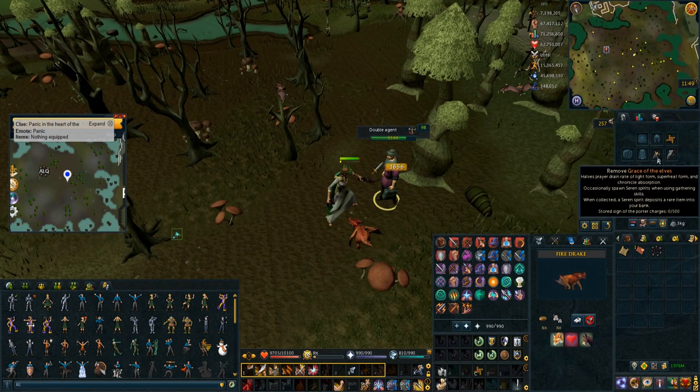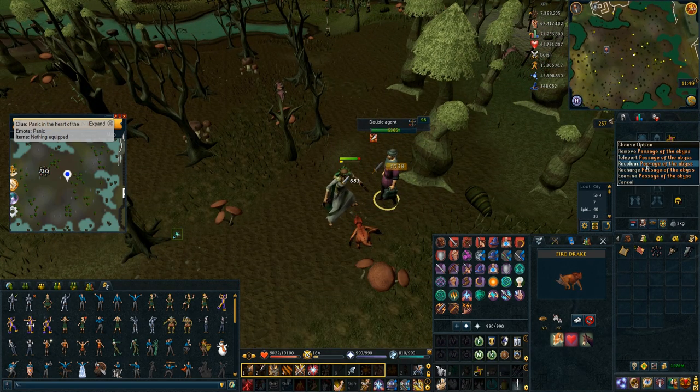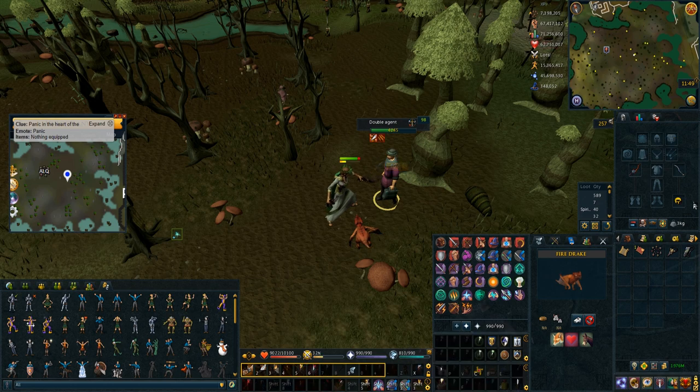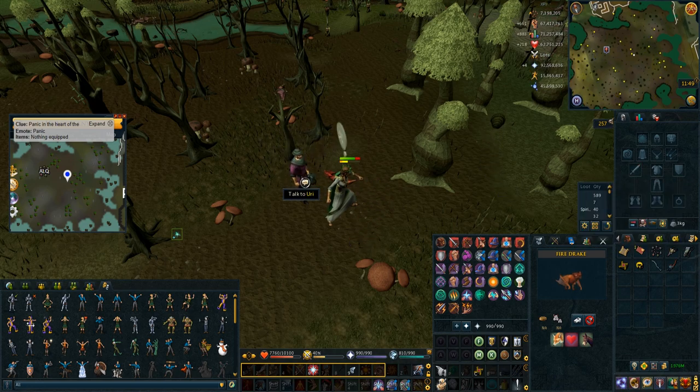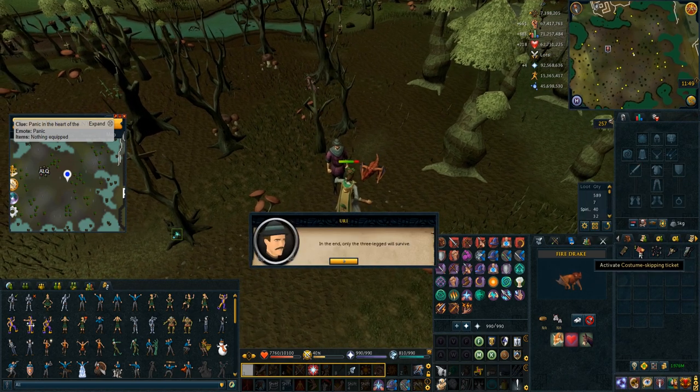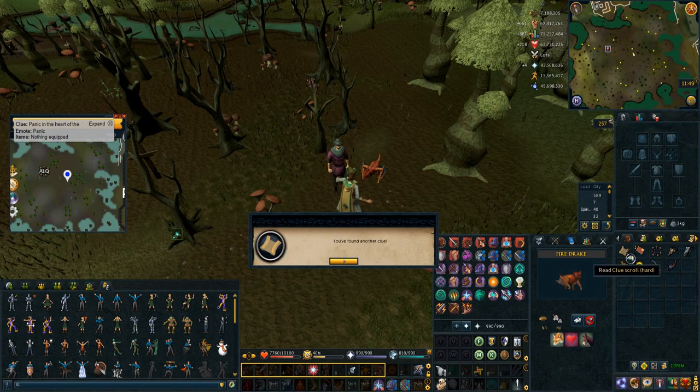So if you panic here, DPS down the Double Agent while taking off your stuff. Then as soon as the Double Agent dies, take off your weapons. As long as you speak to Yuri with nothing equipped, it doesn't use up the costume skipping ticket and you get a new hard clue.